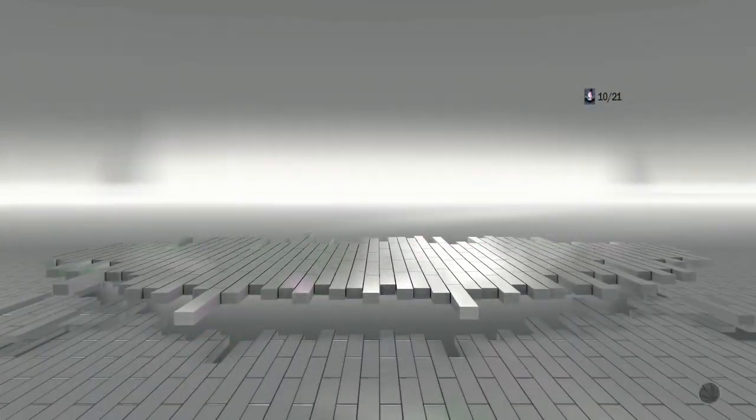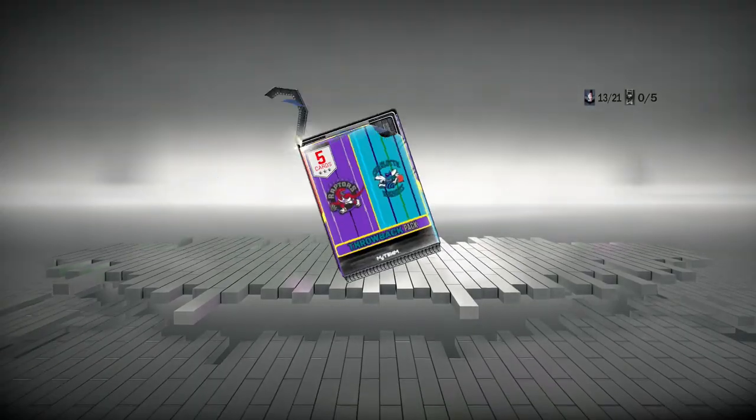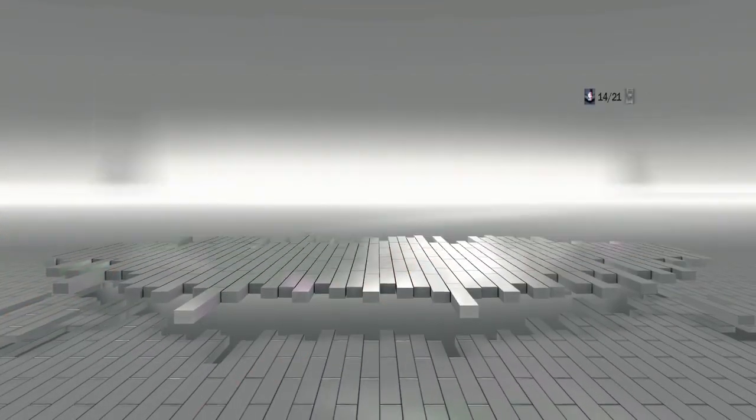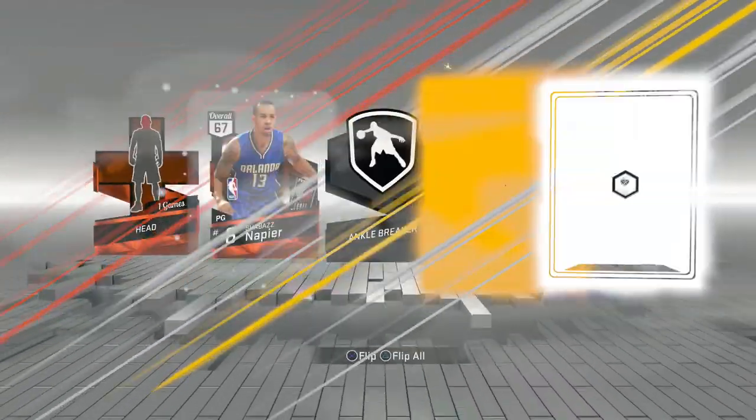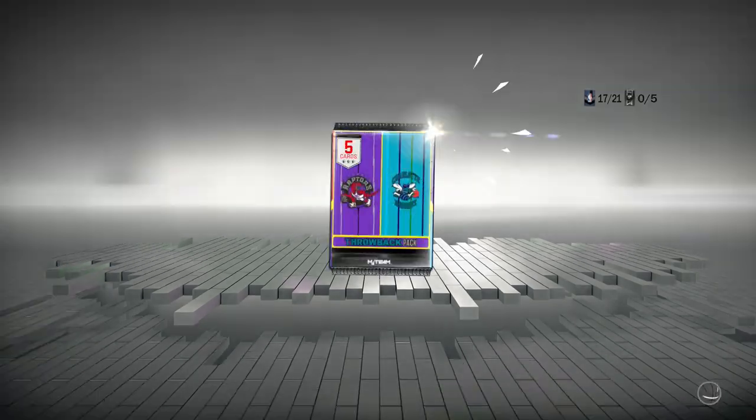I did pull a few emeralds and quite a few historic players in these packs, so that's why I'm showing them. There is a Lou Williams, and that was an Ian Clark — oh, it's a sapphire! Oh my gosh, Johnny Newman's — I don't even know what I'm saying anymore.